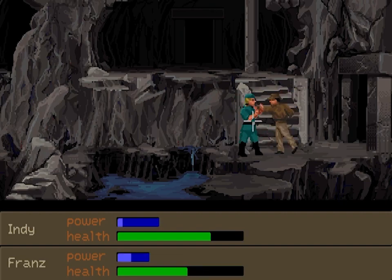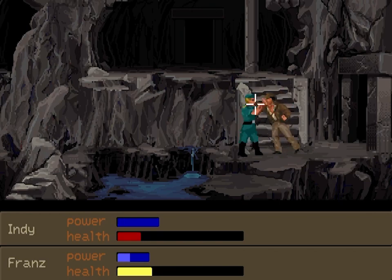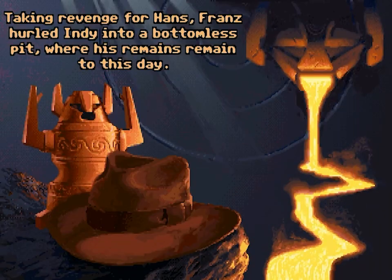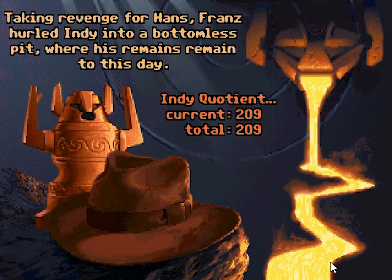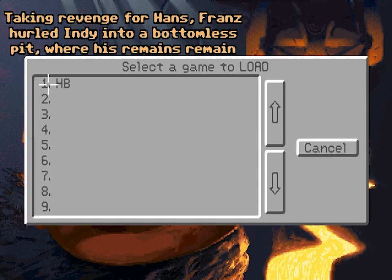Other foreign advisor? Ja, that obnoxious Hupgood woman. How do I know you're really part of Colonel's expedition? You don't. Franz going down. Come on, Indy. Oh no, Indy's getting low. He's in the red. I'm going to die. Indy's dead. My first death. Taking revenge for Hans Franz - hurled Indy into the bottomless pit where his remains remain to this day. Let's try that again. That was embarrassing - first death.